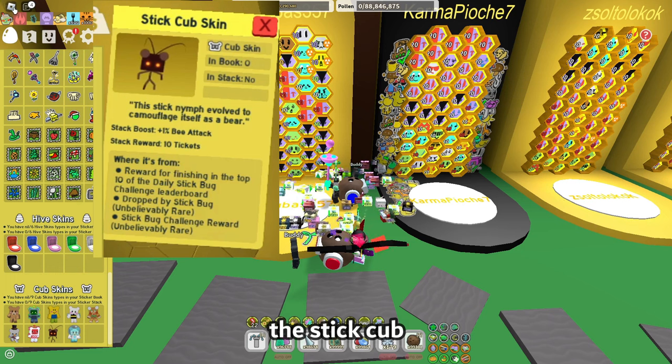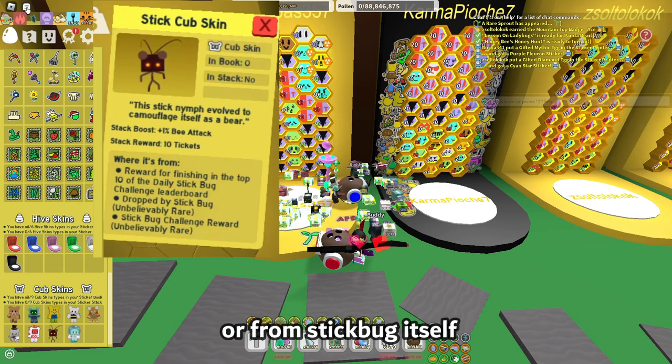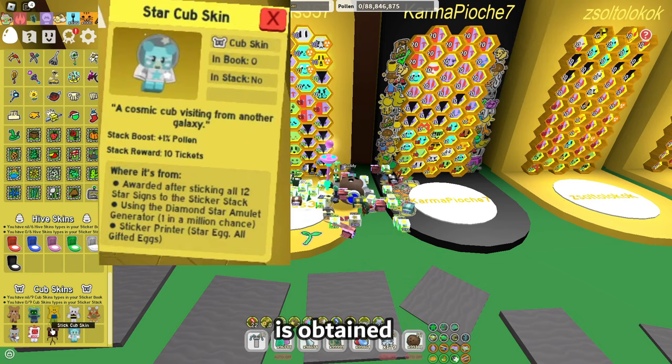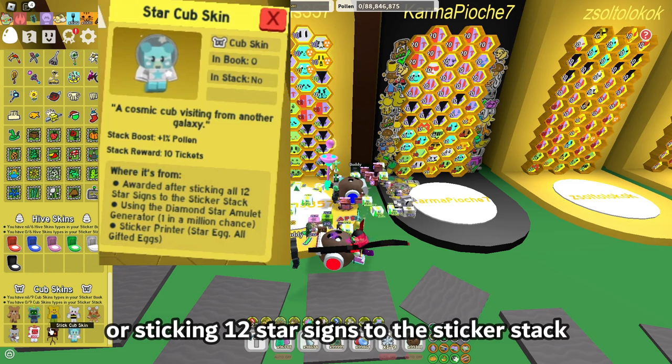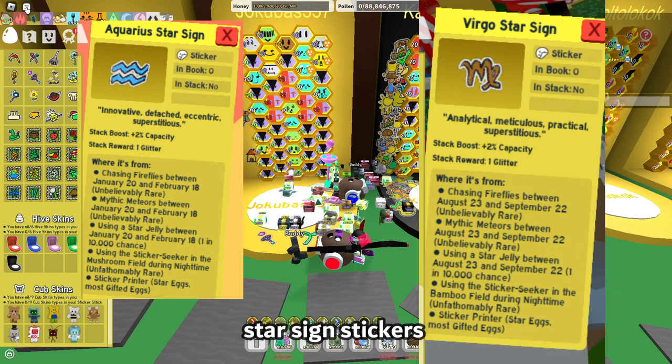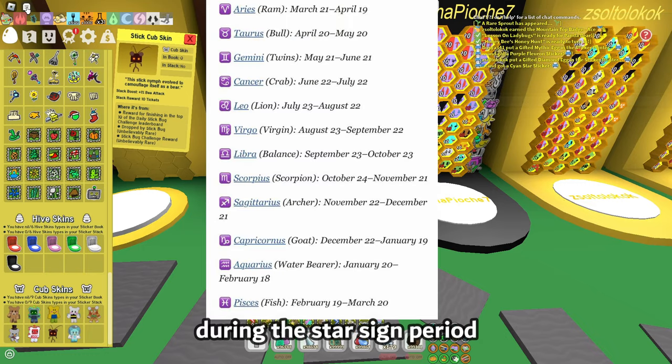There are two new cub buddy skins. The Stick Cub is obtained by being in the top 10 daily Stick Bug leaderboard or from Stick Bug itself. The Star Cub is obtained by using the Diamond Star Amulet, the sticker printer, or by sticking 12 star sign stickers to the sticker stack. Star sign stickers are obtained from fireflies, meteors, and star jellies during the star sign period.